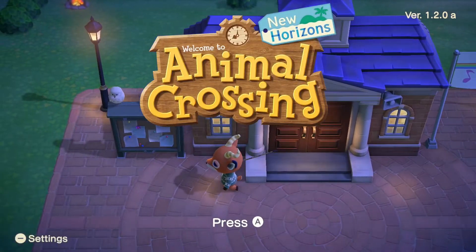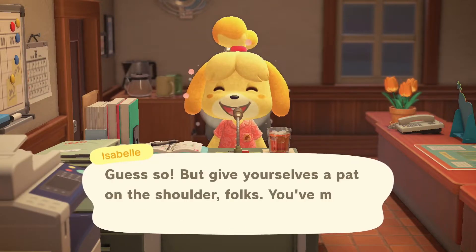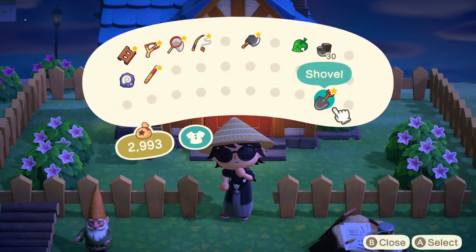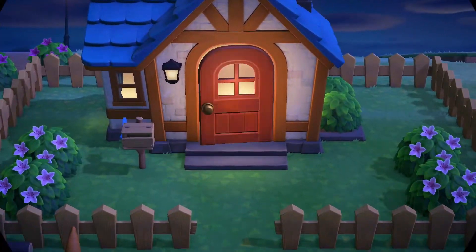Once you're in, go to your island and empty all your storage except for a net, shovel, and an axe. Go through all the news — usually there's nothing, just ignore Isabelle. Once you go through the loading screens, check your pocket. I'm going to keep my iron just in case my axe breaks, so I'm going to my house to put a bunch of stuff in storage.